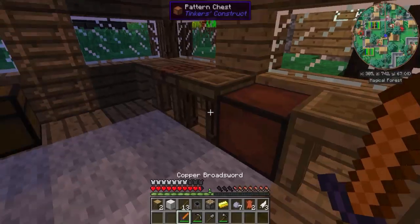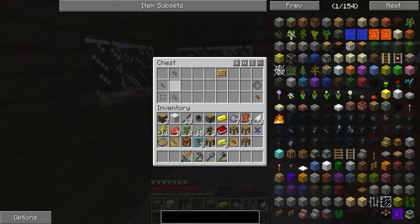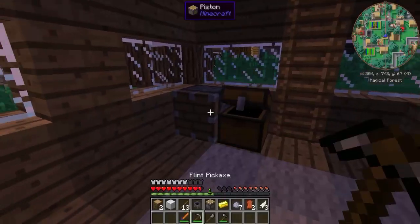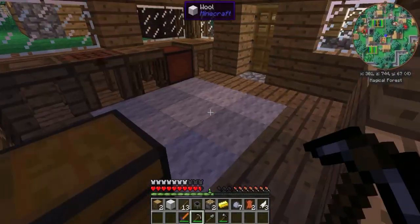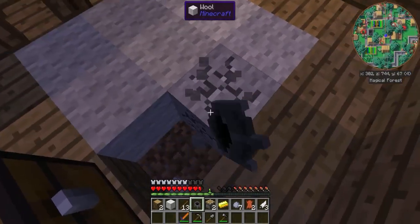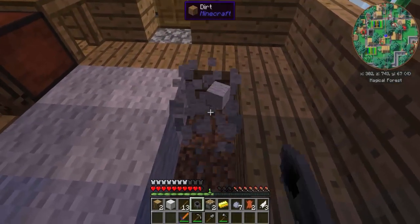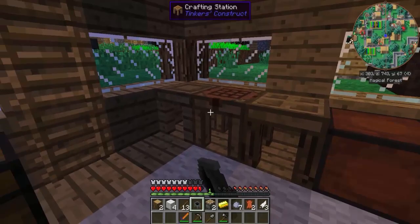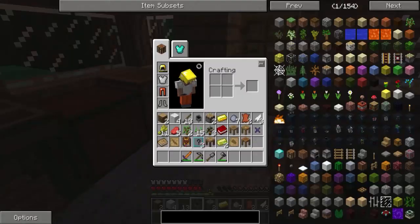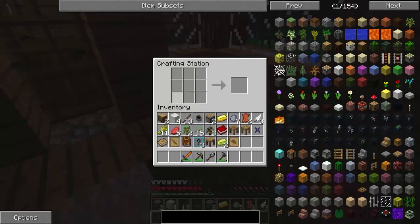A czekaj, to znaczy że mogłem sobie znaleźć binding lepszy — na przykład ten. Tu mam w ogóle wełnę! Ślepy jestem. Ale bardzo mnie cieszy że mam wełnę — dużo, tutaj blisko.